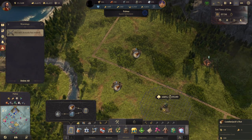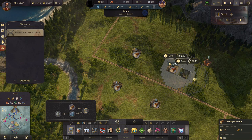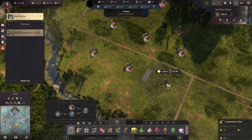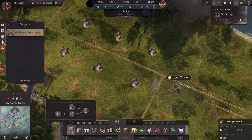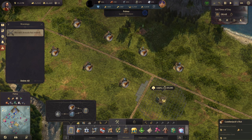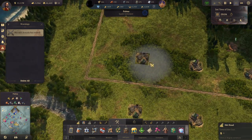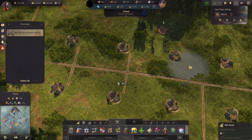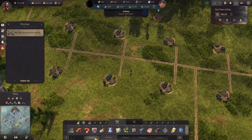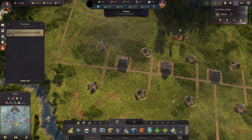Two, two, three, four, five, six, seven, and eight. Let's get some roads for these guys, and a couple of warehouses — small warehouse there, there, and there. Three warehouses.